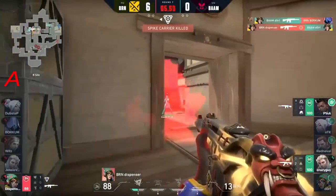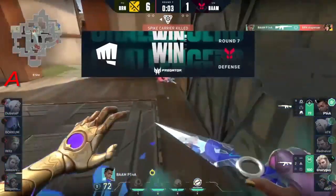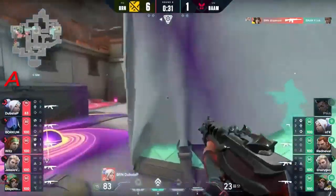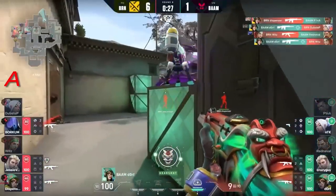With 12 seconds left they're going to make a beeline for B. Dorf - one enemy - they get the shot onto borkum who was left completely unaware. With four seconds left he's not going to have the time to plant. It looks like they've been divided. Pina to hold the back of site but looks like he's going to be taken down immediately by the spencer.